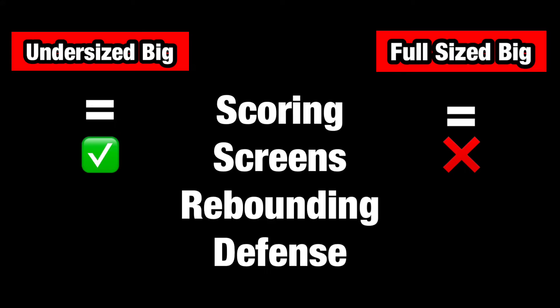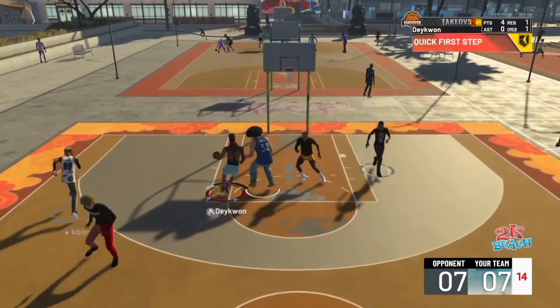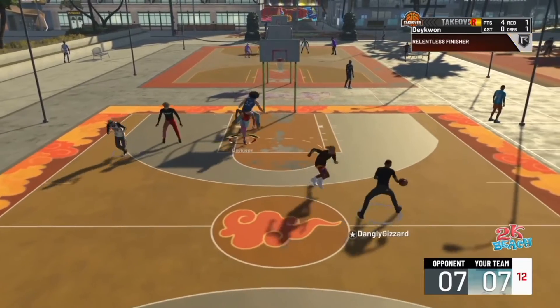I've made two videos in the past about how to set deadly screens and they all have to do with positioning, so the undersized big is gonna take it with its speed. Now we're on to rebounding.